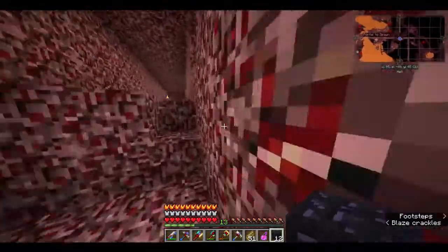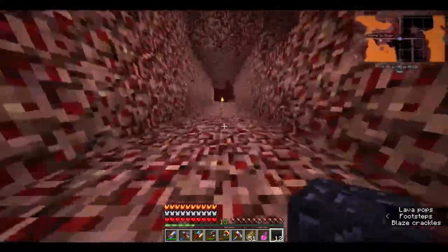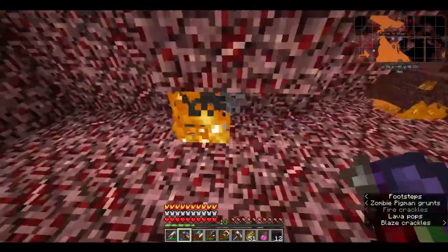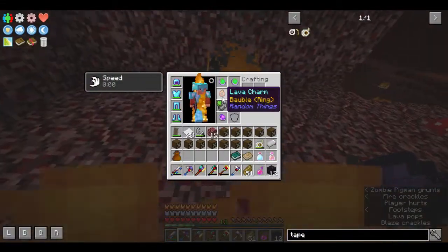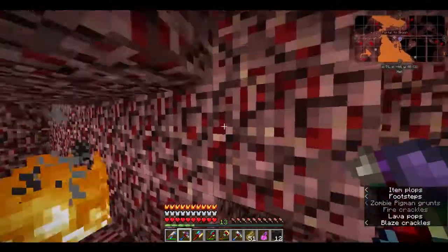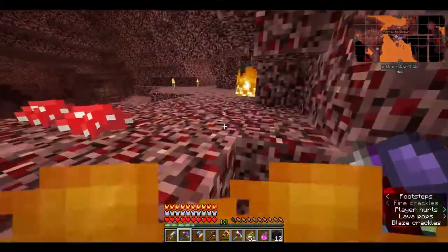I need to hit 1,000 blocks in this direction. I got a lava charm - does that mean if I go in lava I don't burn? Cool, I don't burn! I wasn't sure about that. Do I take damage from lava? No - even my armor doesn't take damage. So I'm going to head up through the lava.